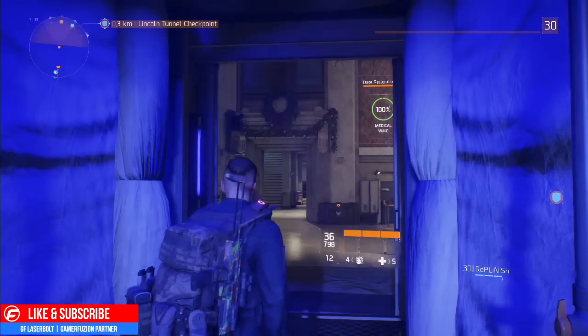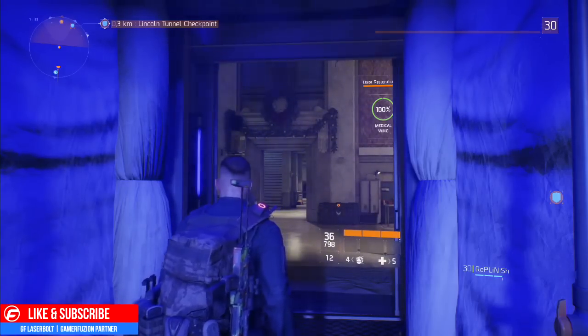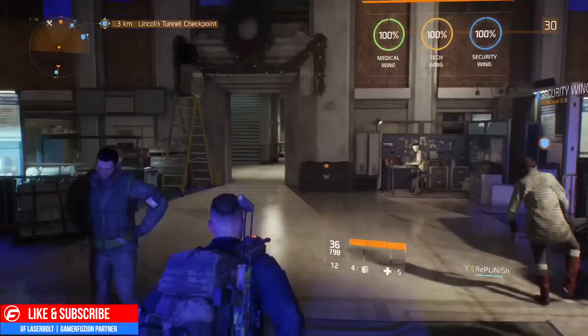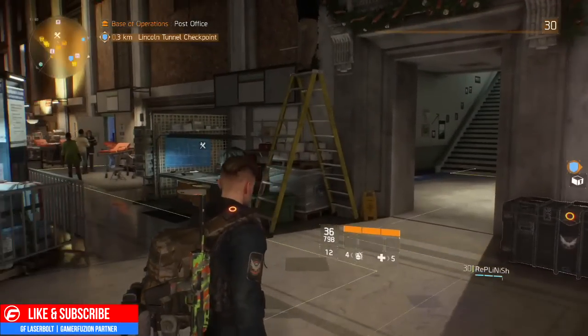This is GF Lazerbo from GamerFusures.com — what is going on, agents? What is going on? Today I have a video for you. It's how to become a 31 in The Division. You're probably wondering, whoa, what are you talking about?